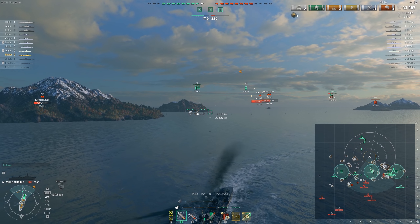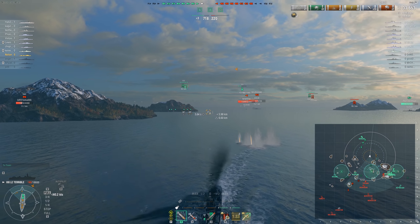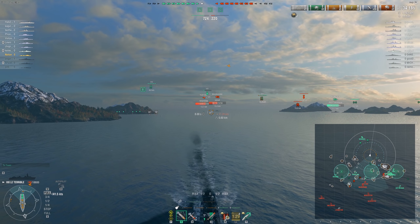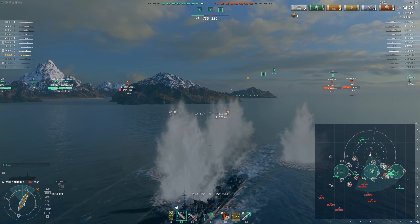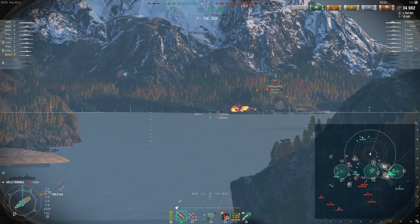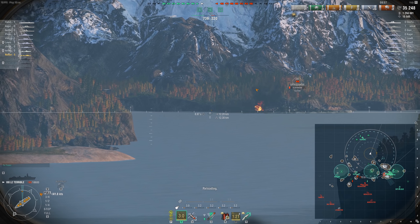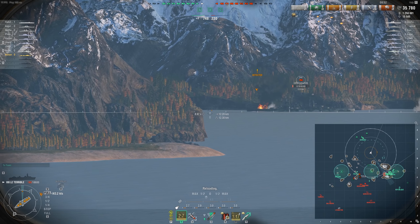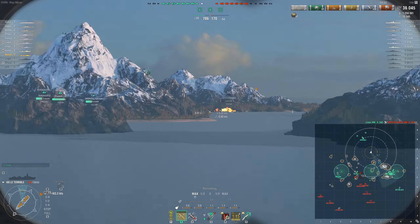We're about to have the CV rework go live within two to four months, and this is probably going to be the last premium tier 8 DD before that comes out. We're going to have more aircraft carriers that always spot all the time — you can't use smoke to hide from them, and they'll probably keep you spotted behind islands. I don't know what Wargaming wanted from this. I can play the objective and score top on the team, but I'm not doing any damage, not hitting any torpedoes, and I'm always running away.